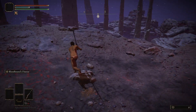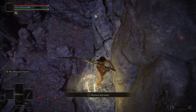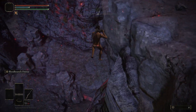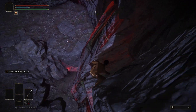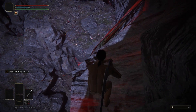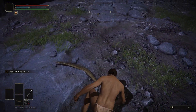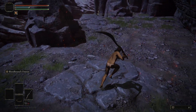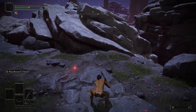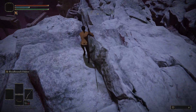Now that we're here, we're just going to look for this little lip here, and then we're going to go down. We're going to run and jump, jump and hold the Run button, run alongside and jump. Now we're going to go down here, jump down here, jump on this rock, get on to the next rock.